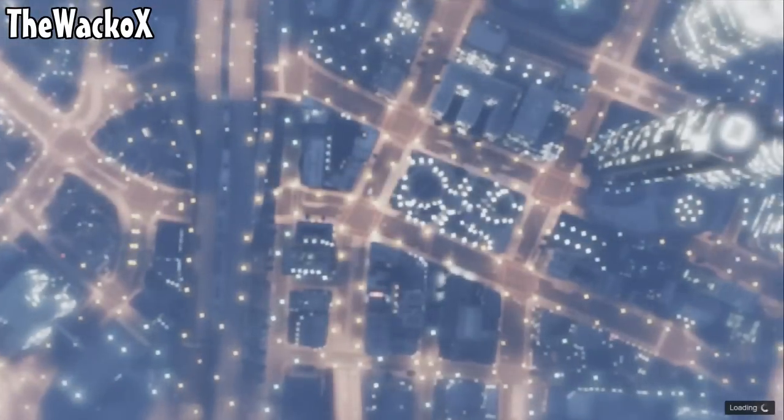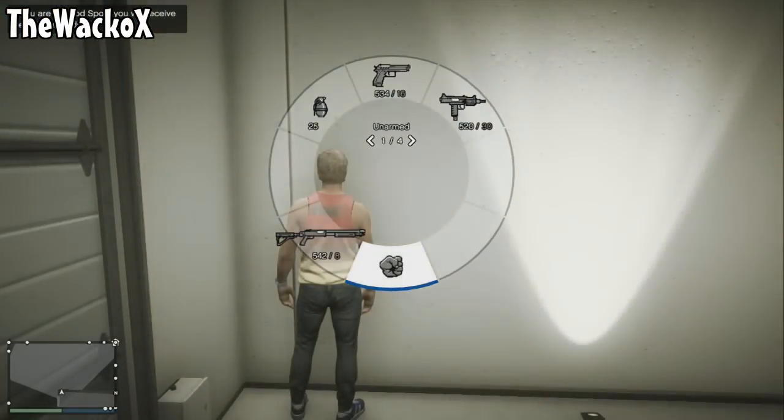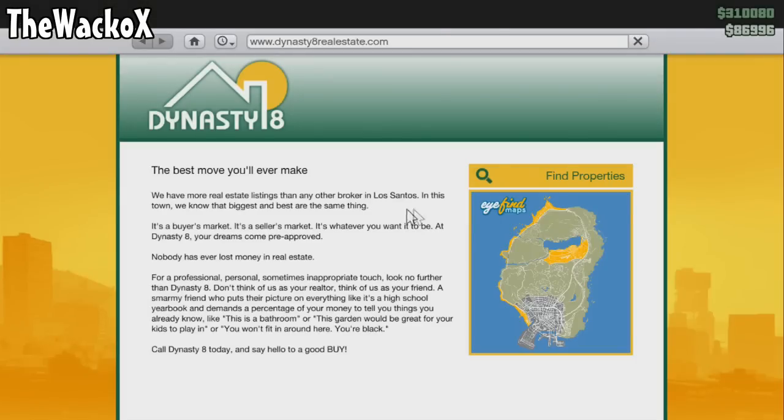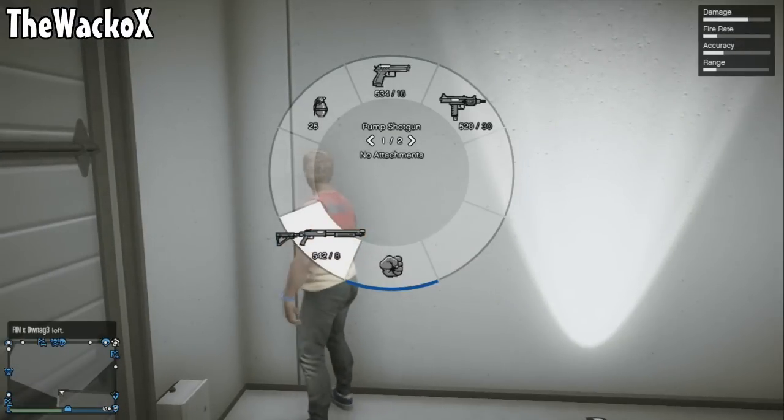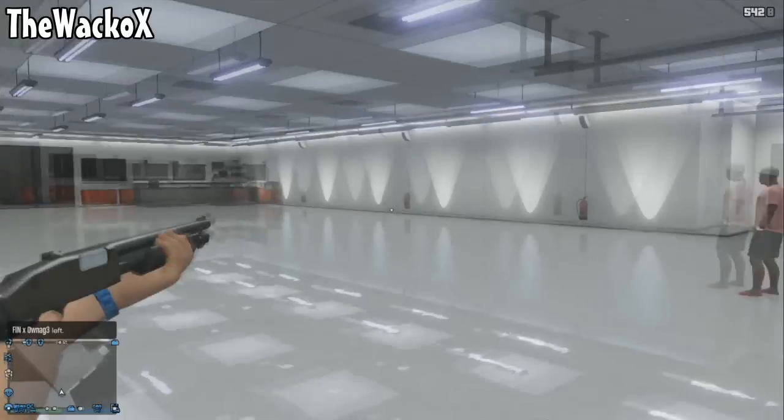In the loading screen that follows, you want to be holding LB. As you can see, your weapon wheel pops up. Cancel out of the internet app and then you're able to go into your weapon wheel.